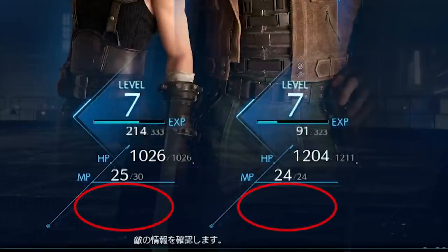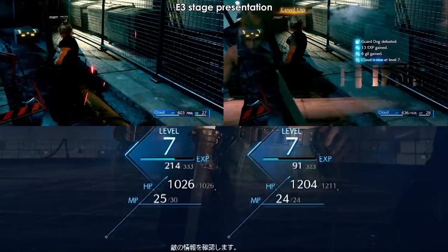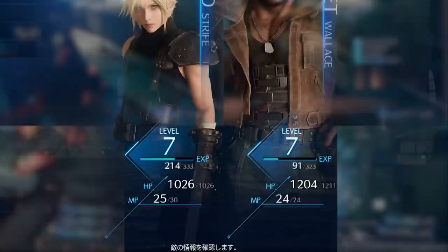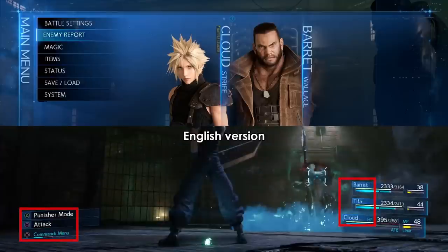Below the MP numbers, there is still quite a lot of empty space — is it reserved for certain status effects transcending battles, is the equipped summon visible there, or something else? The level progression seems to have been preserved. As we've seen in footage and other screenshots, Cloud starts off at level 6 with 966 HP, then levels up to level 7, increasing his max HP to 1026. What's also worth noting is that every letter is uppercase in the Japanese footage, while in the English version the text contains the correct casing.